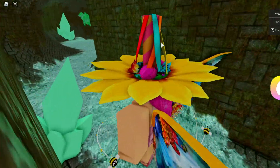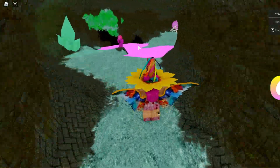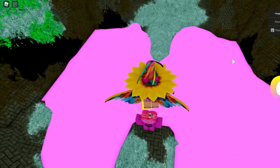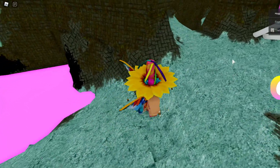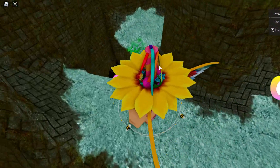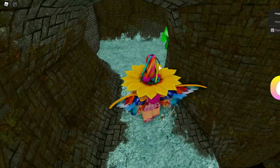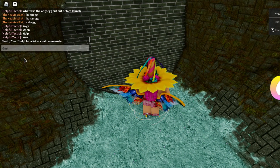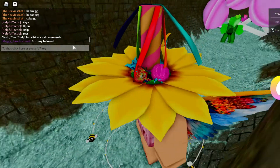Once you get over here, there will be the pink brother — the pink heart brother. You're going to need to jump on his head and jump over the lava lake. To do that, you need to double jump and also dive a bit in this obby. Double jump, and you should get over there. This one will tell you that the last time they saw their brother was when they said 'Gert, my beloved.' You need to say that in the chat, and the door will open.